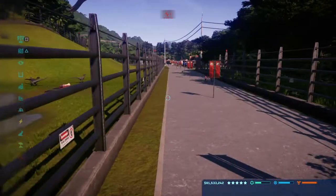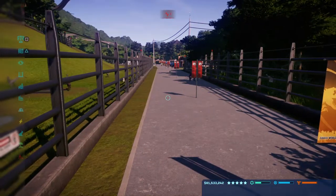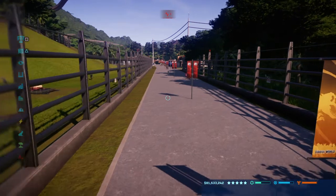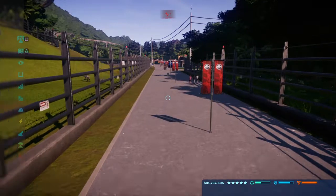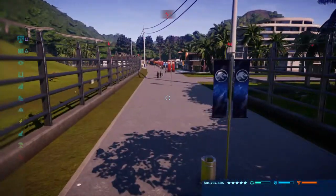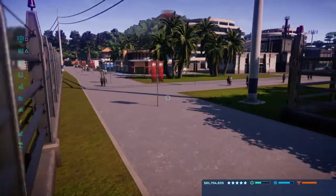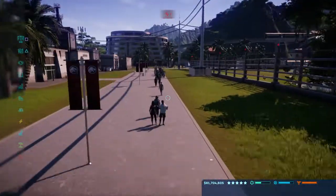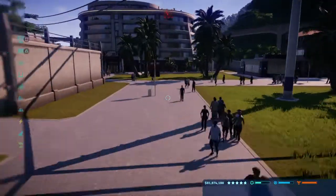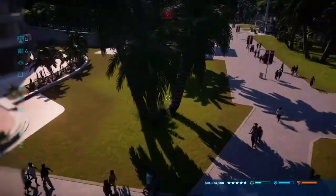Hi there and welcome to Jurassic World Evolution. Today we're going to take a tour of Isla Matanceras. This is going to be an island tour, so without further ado, let's go see the first dinosaurs. We're going to go this way, book you into a hotel, and after you're done come out and we're going to see the first lot of dinosaurs.